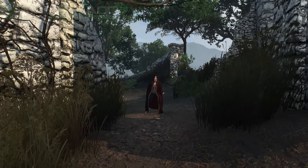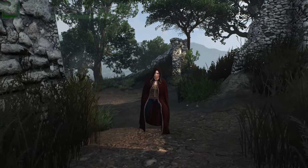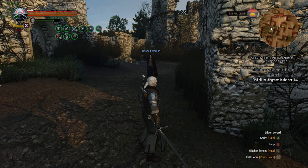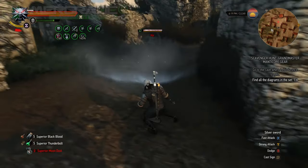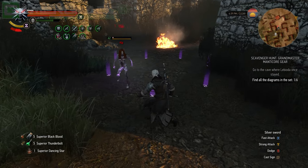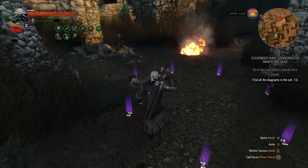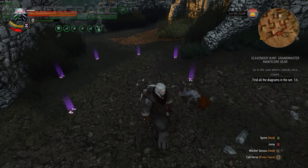Lurking around in the Bastoy Prison ruins you'll also encounter an Alp, a powerful vampire disguised as a deceivingly peaceful woman, with similar combat characteristics to a Bruxa. You may want to avoid her altogether. However, if you do decide to take her down, be sure to pop a Black Blood potion and coat your silver with vampire oil to give you the upper hand. The Moondust Bomb and the Yrden sign are also very effective, preventing them from being so elusive.